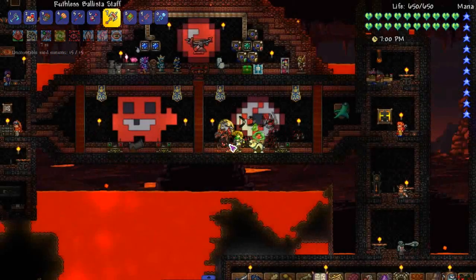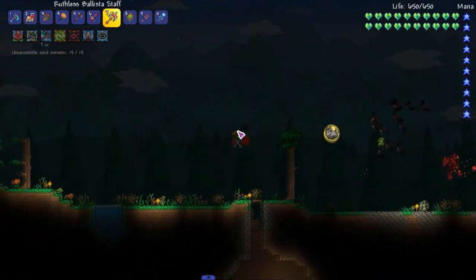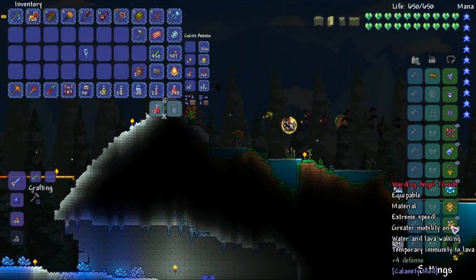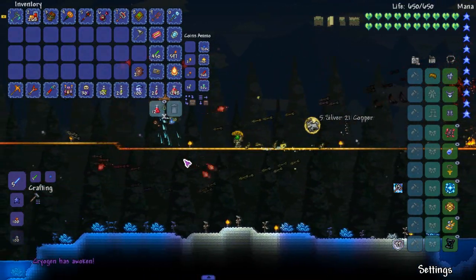Wait, where's the snow biome? Still left. Okay, so we're going to go to spawn then. Boom, I'm at spawn. Let's take flight. I'm going to be getting Seraph Tracers this episode because we're going to take on Lunatic Cultist.